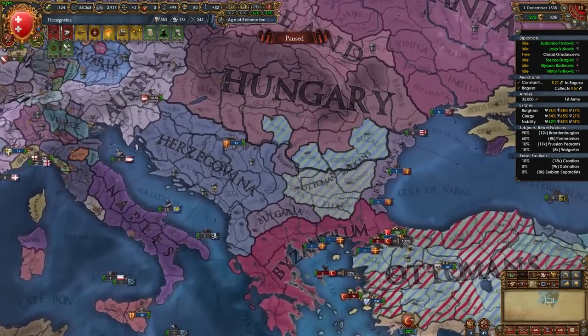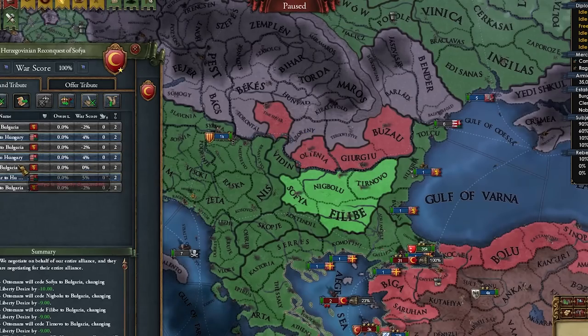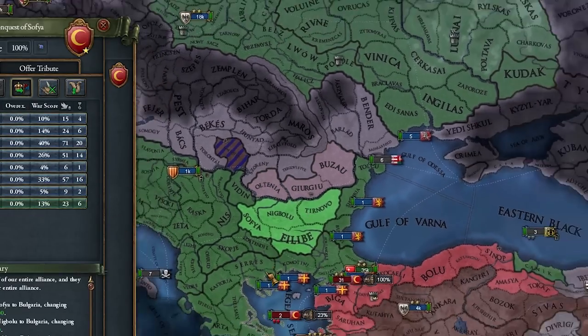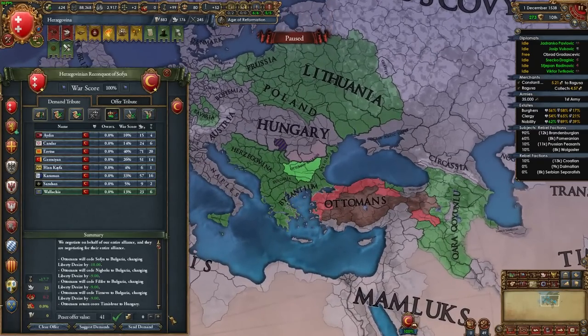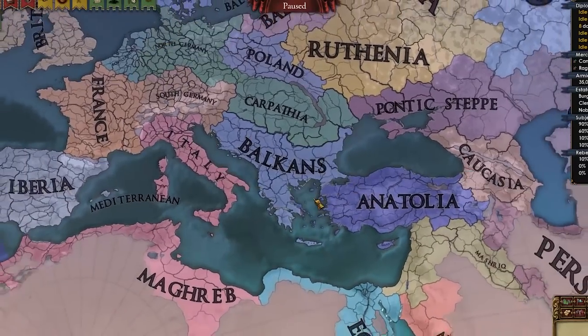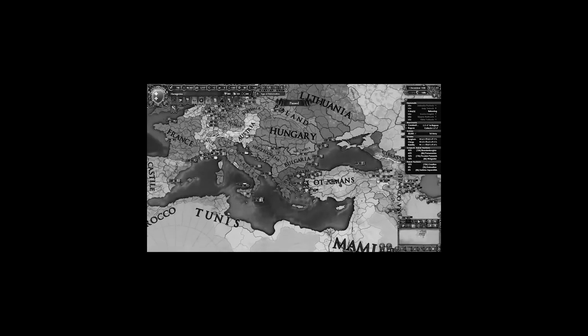France would join too — why not! QQ would join too — why not! Become Defender of the Faith — why not! Theodoro joined the HRE. And just like that we've crushed the Ottomans — easy, very easy. Let's give Bulgaria their provinces back, make them return some territory to Hungary, and release Wallachia. With that, our goal is accomplished: we've kicked the Ottomans out of the Balkans and own the entirety of it.